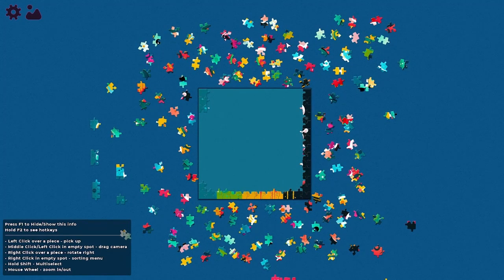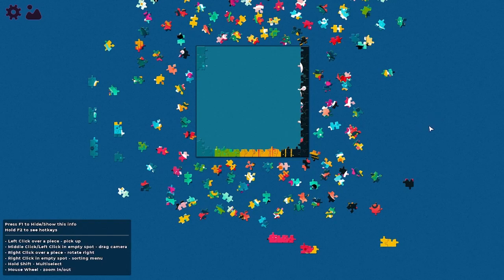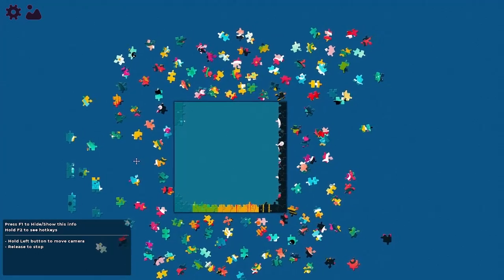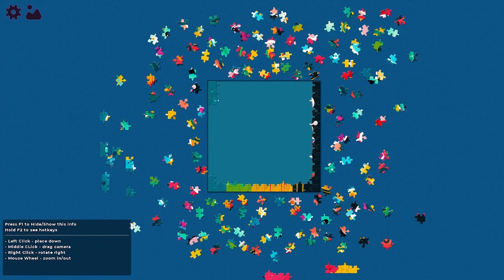I'm missing some more of those corners. Here's one piece — I have no clue where it goes. Can I fit those two together? Yes, that's good. Okay, here's a corner piece — so this one goes together with this one. This one goes together as well.